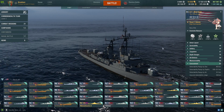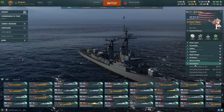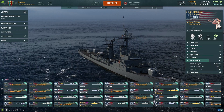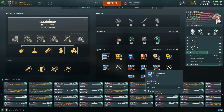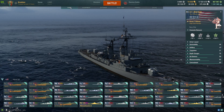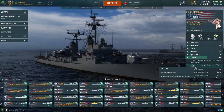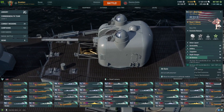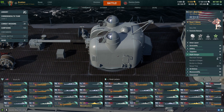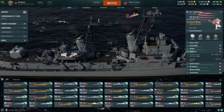With all the upgrades and commander skills, we managed to get detectability range down to 6.5 kilometers by sea. Maneuverability is 35.6 knots, so it's not really a fast ship if you don't include the camouflage signals. Defense is not that bad - we do have two big guns as you can see right here, pretty cool. Our turrets are also guns, not too bad.